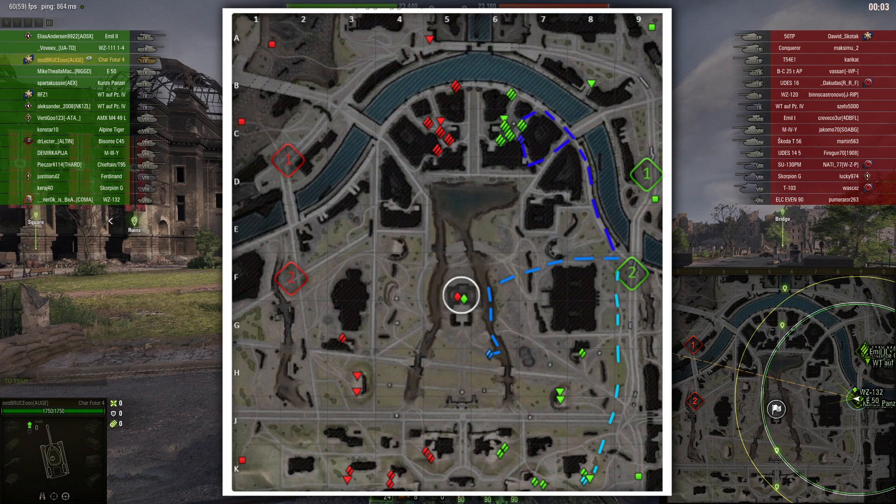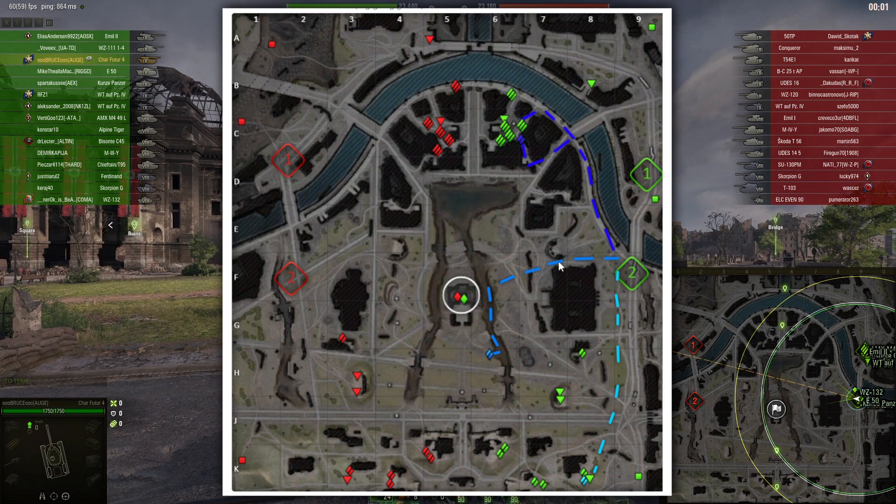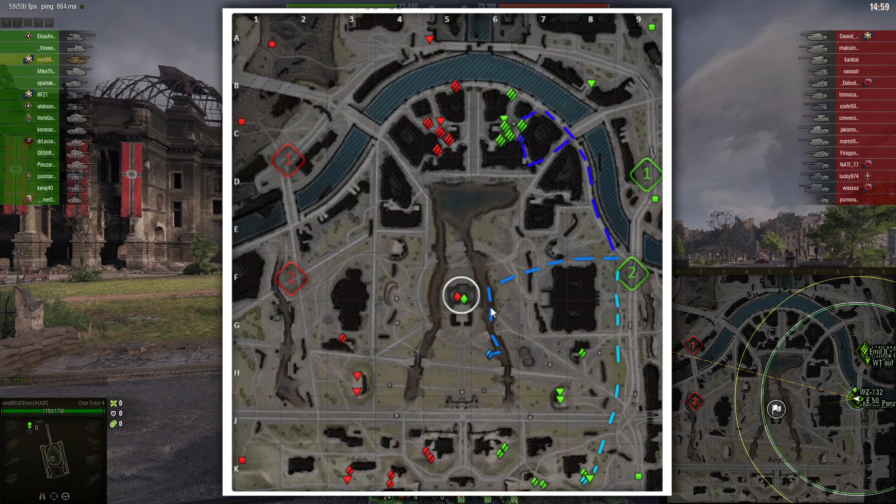What I like to do most of the time is go to the center, sneak to the right of this building towards this little ditch, and then go to this bush. The advantage of this play is I can basically outspot all the enemy team moving down towards this position, so I get assisting damage.